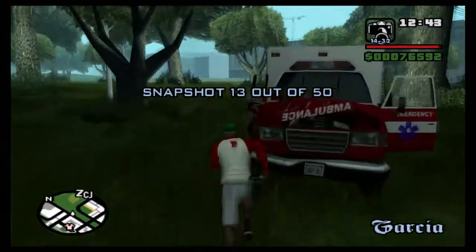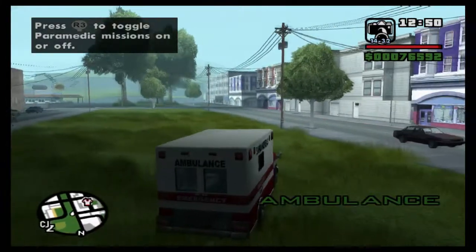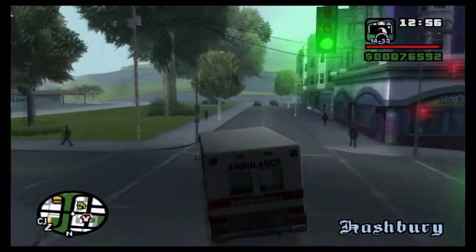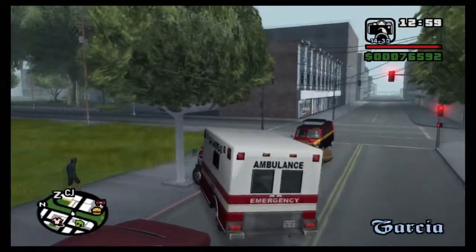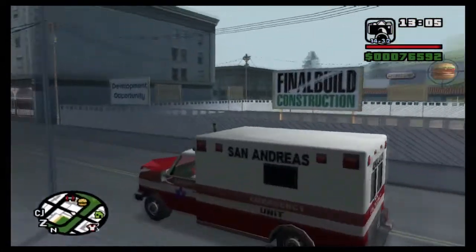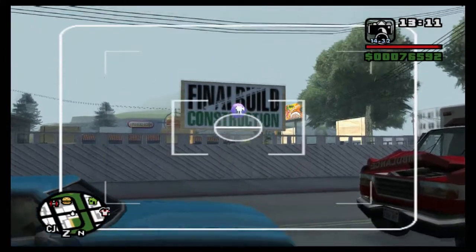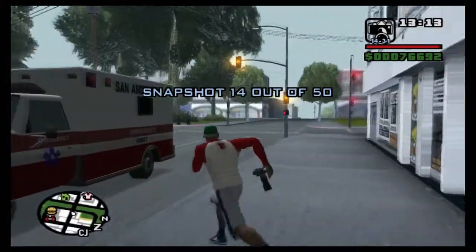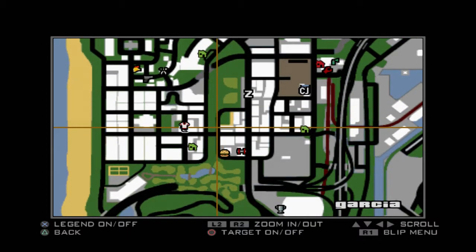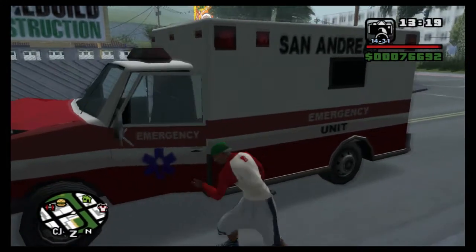I'll show you on the map — it's right there. We're flying through these! We want to go down this way, follow this road. Over here there is a construction sign just by the Burger Shot, and snapshot 14 is right on that sign. On the map the previous one was right there, and we're here — that's where you find snapshot 14.